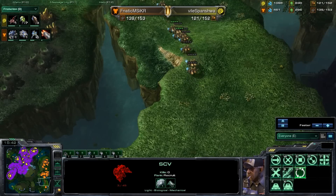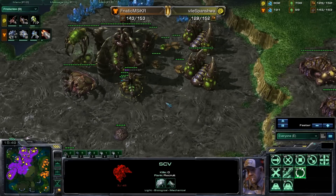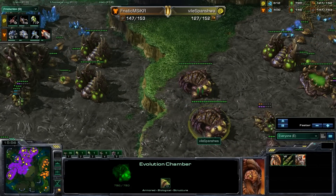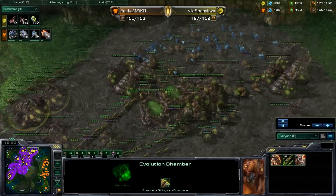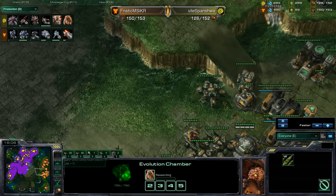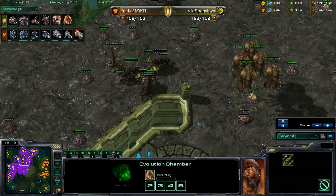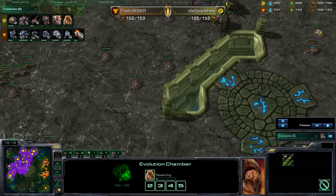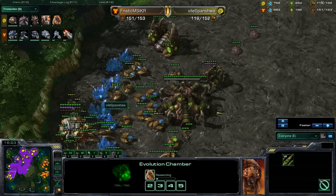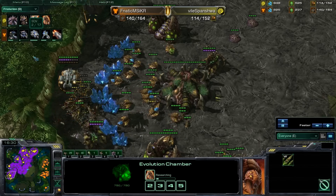Ideally, Svanishiwa will put out either broodlords or infestors and get the benefits of these upgrades on both of those. It essentially comes down to him getting good positioning on his opponent. He will pull queens and other supporting units to heal his broodlords or ultralisks or fend off any other attacks. He's bringing these banelings around to help protect from drops, so he's being a little bit minimalist in that. And here up comes the greater spire.